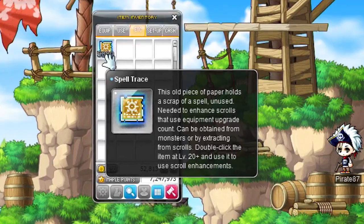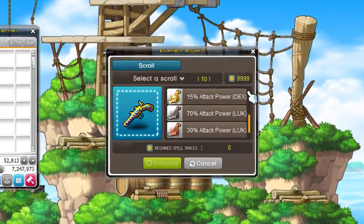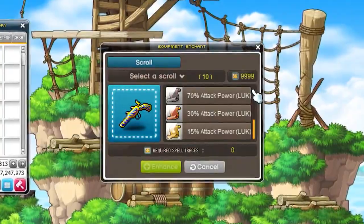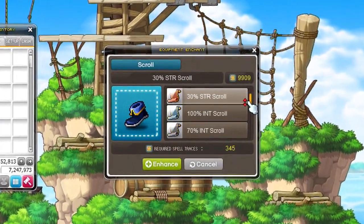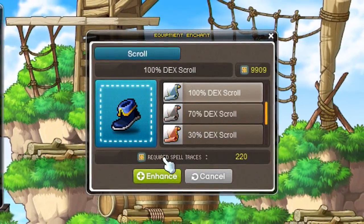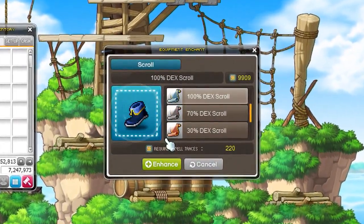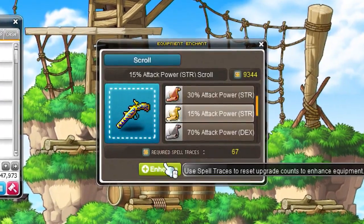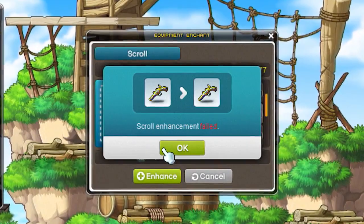Spell traces, a new streamlined way of enhancing your equipment, have been added to the game. They can be used in place of regular scrolls. Spell traces give you more equipment customization control by granting you a list of enhancement options. Simply choose the enhancement you want from the list. Another huge perk is that equipment upgraded through this new system won't be destroyed upon failure, so you get all of the perks with none of the buyer's remorse.